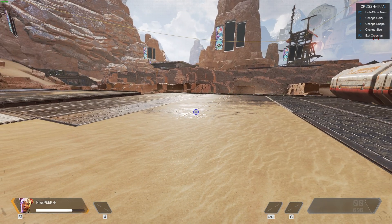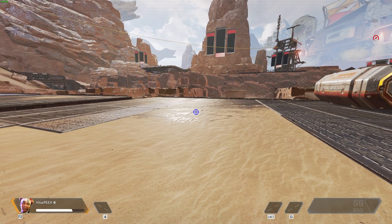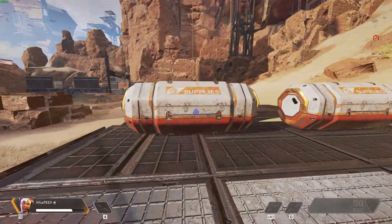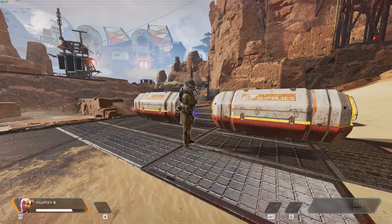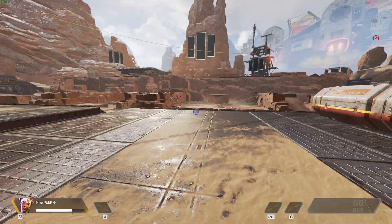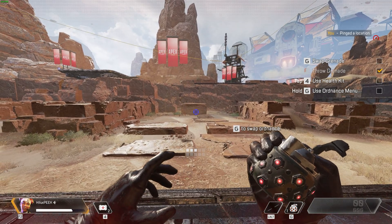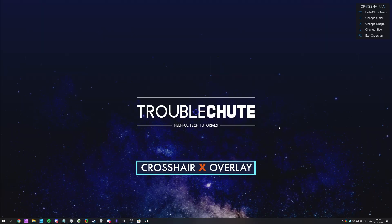If we simply hit F2 to show or hide it, you can see that we're no longer able to adjust the crosshair and things are now locked in place. I see I clicked on Training and not the Practice area — oh well. Anyways, you get the gist of it. Things work as you expect. Let's quickly quit out of the game. I'll then hit F2 and F3 — now the program's closed.